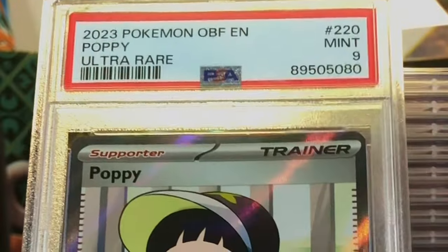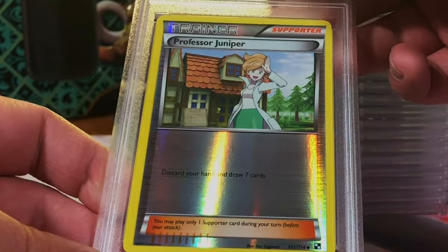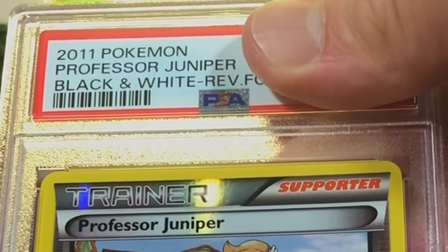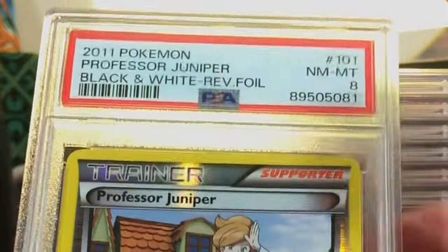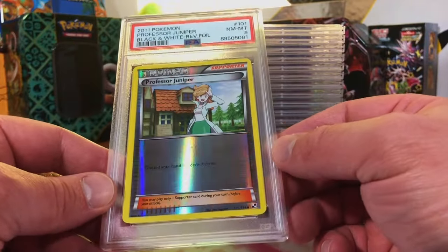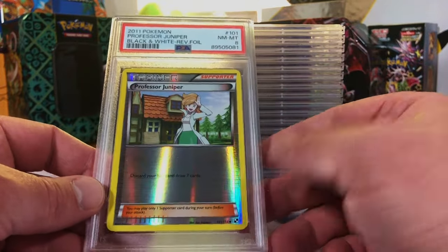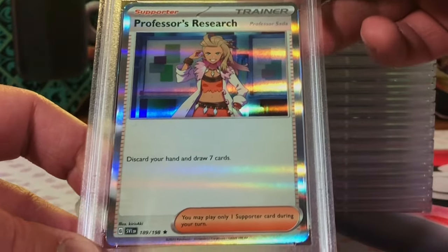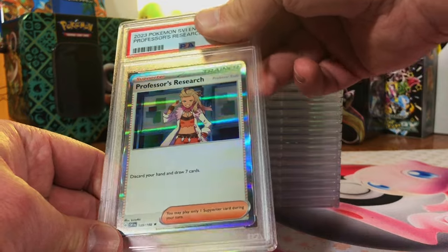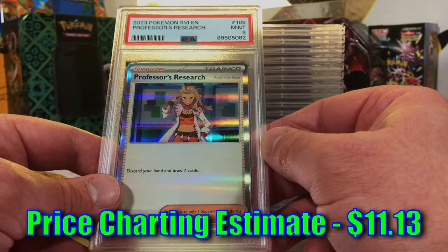Professor Juniper reverse holo Black and White base set - this looks like a 10. Hmm, not sure about that one - nine at the very least, I won't whine about it. Professor's Research holo rare from Scarlet and Violet base set - why not, it looks like a 10. Mint Nine - okay, we'll take it.